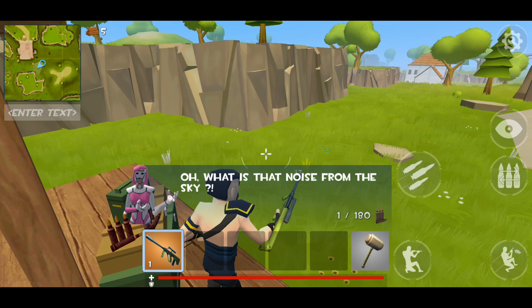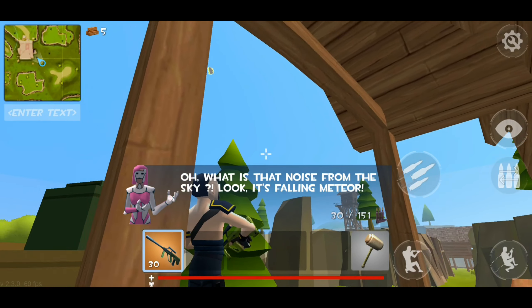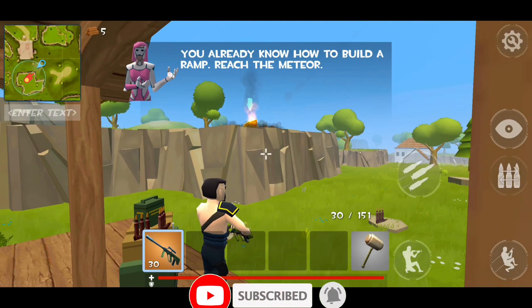Oh, what is that noise from the sky? Look, it's a falling meteor! You already know how to build a ramp — reach the meteor.